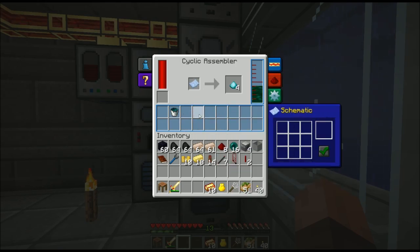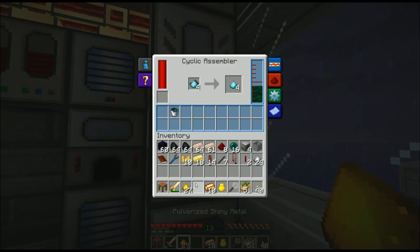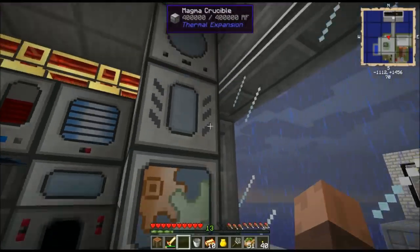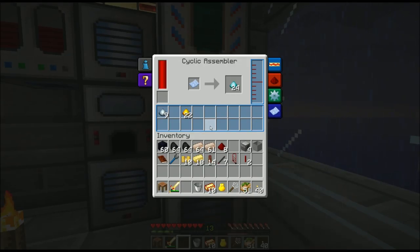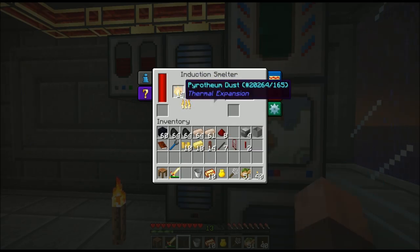The first craft won't even use up the bucket — it's going to go straight for the resonant ender fluid in the internal tank of the cyclic assembler. One of the reasons I absolutely love this block is I can craft items that require liquids without needing buckets of that. As I get more ender pearls melted, the resonant ender will slowly drain in, and once there's a bucket's worth, it'll make me another four enderium blend. To turn that enderium blend into enderium ingots, I once again need two blend per one pyrotheum dust.